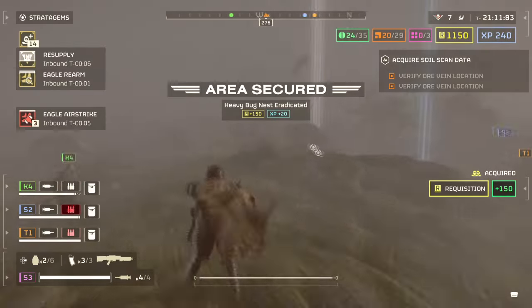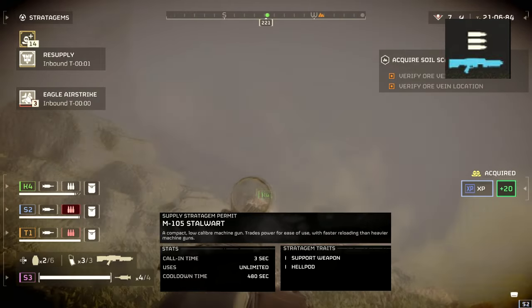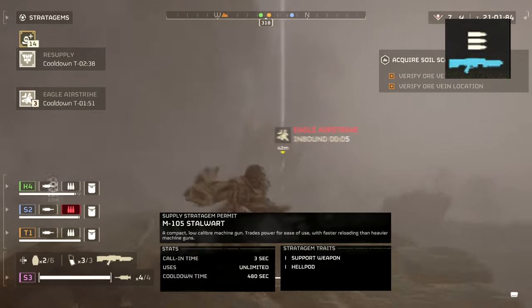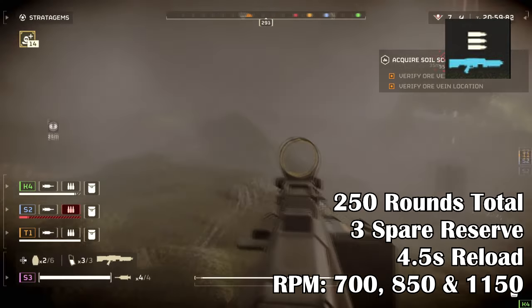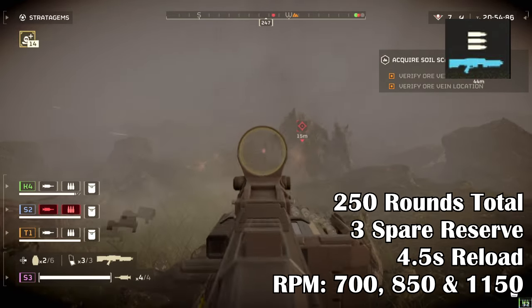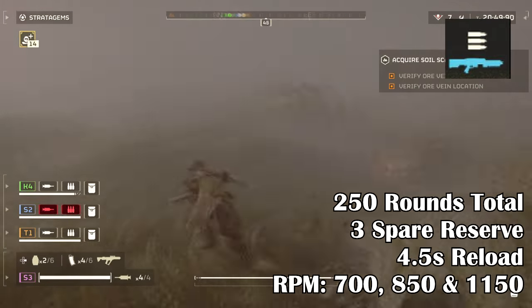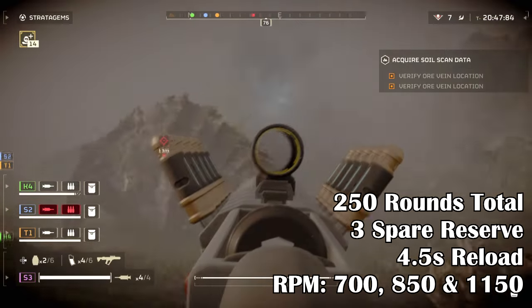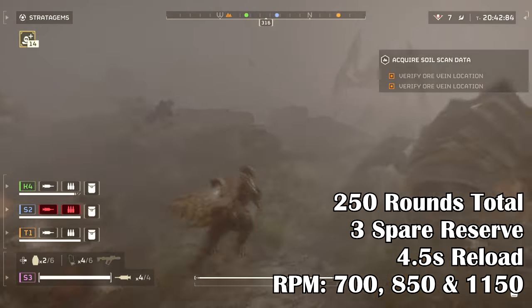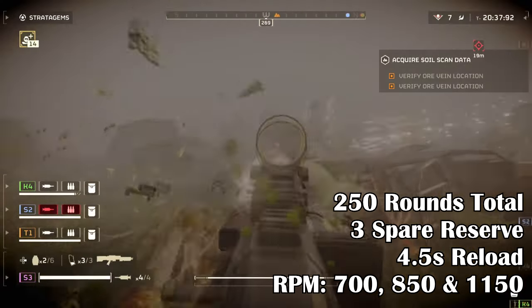The Starwatt is like the bigger version of the Machine Gun but packs a whole lot more bang for your buck. It has a whopping 250 base magazine which gives you an extra three in reserves. This overall will provide you 1000 rounds, which is a much higher ratio than the standard Machine Gun and Heavy Machine Gun in total. It has a 4.5 second reload time, the same as the Machine Gun, but it allows the user to reload while walking — a pro when compared to the other two. It comes with three RPM types of 700, 850 and 1150 RPM.